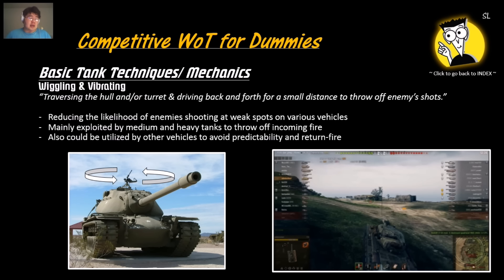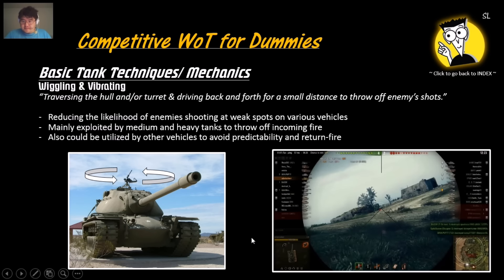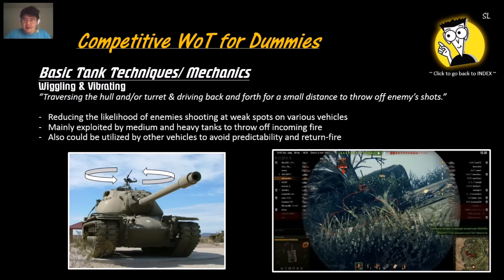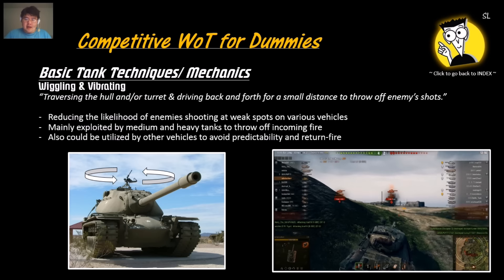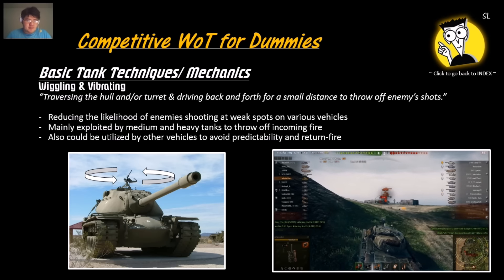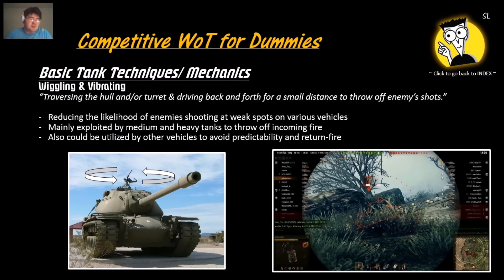The wiggling or vibrating tactic involves wiggling your turret or hull. The main purpose is to throw off enemy shots — enemies will aim at your weak spots such as cupolas or driver hatch, and if you wiggle it becomes harder to hit. In the example, wiggling the T-34 turret causes the enemy to miss the cupola shot. Wiggling does save you from getting hit.